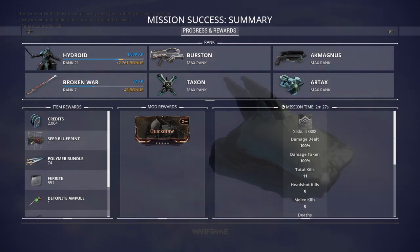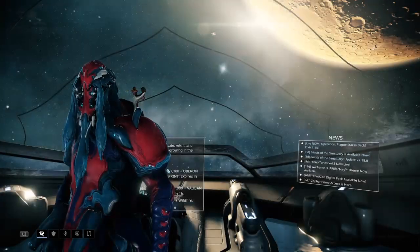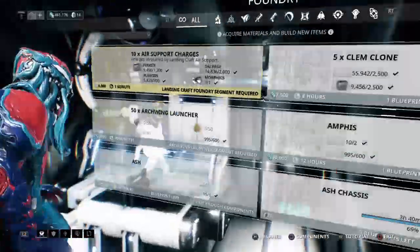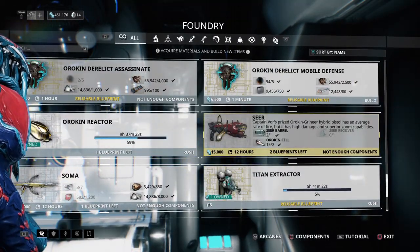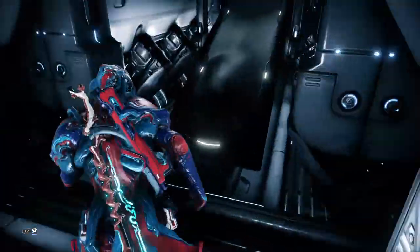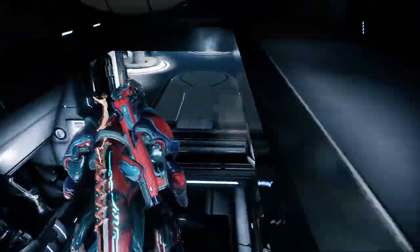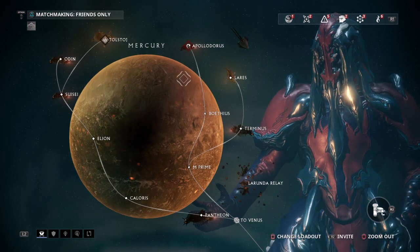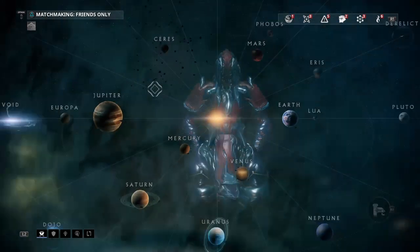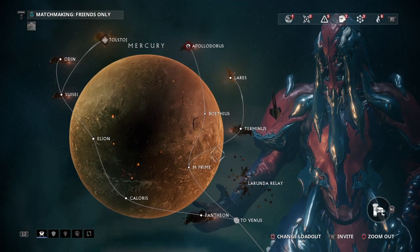It's a pretty good mission to farm Morphics and ferrite if you're looking for ferrite. You can also get different Seer parts — a Seer barrel, a Seer receiver, and Orokin cells. It's pretty easy to make. That is how you should farm Morphics. If you enjoyed this tutorial on how to farm Morphics, please like and subscribe, and I will be uploading more videos like this. If you're looking for more tips on how to farm certain things, keep up to date on the channel.